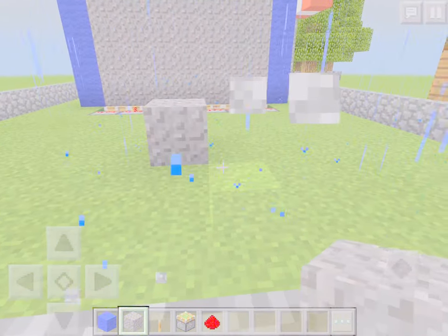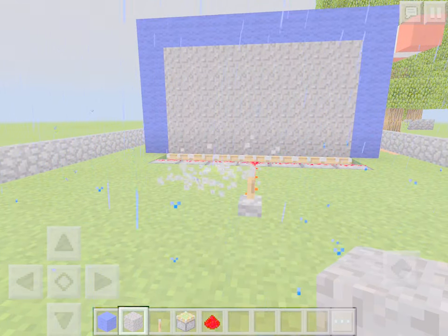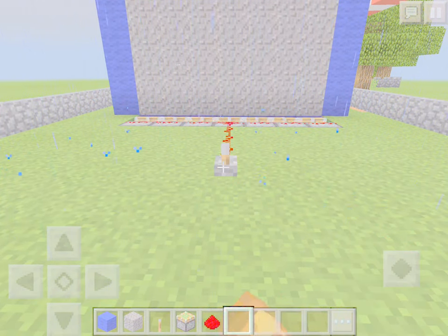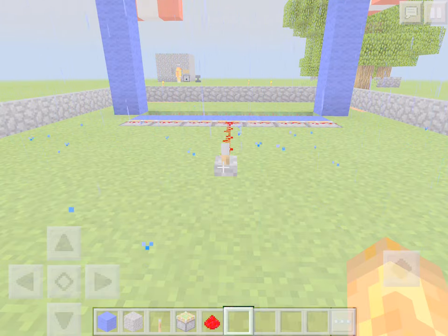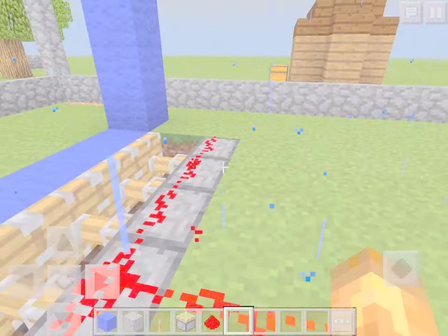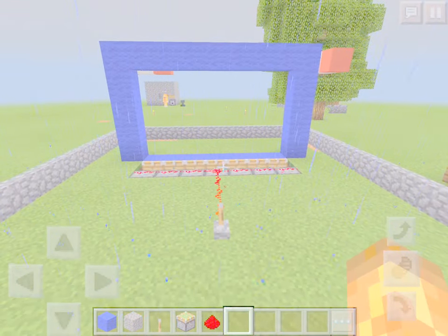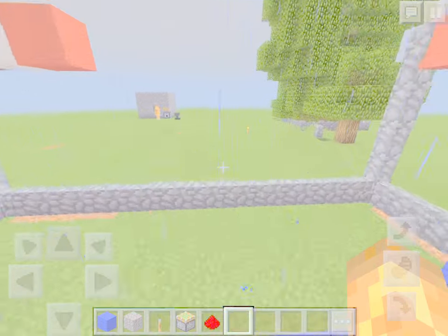Now what you do is just go like this — flip the lever — watch it fall, just like that! And that's how to make a curtain in Minecraft!